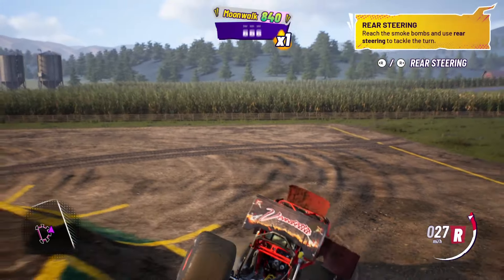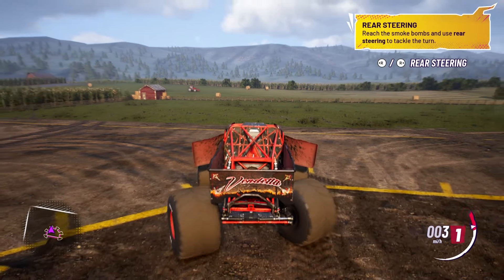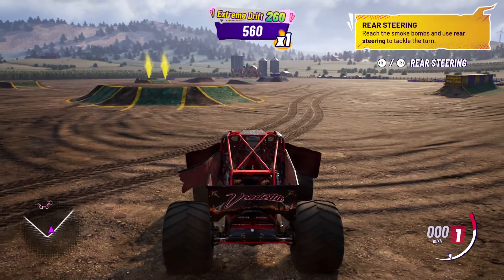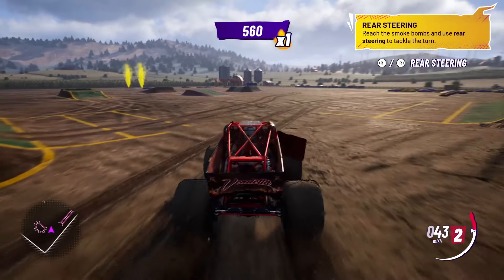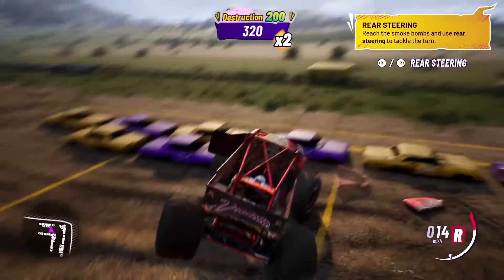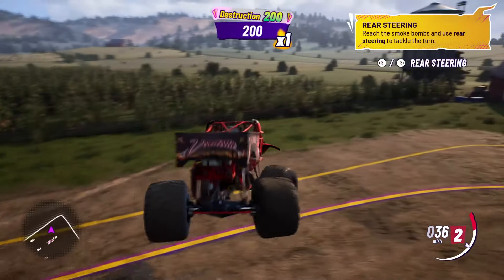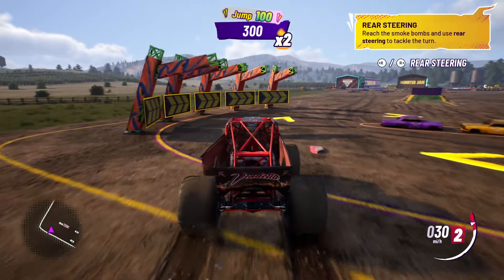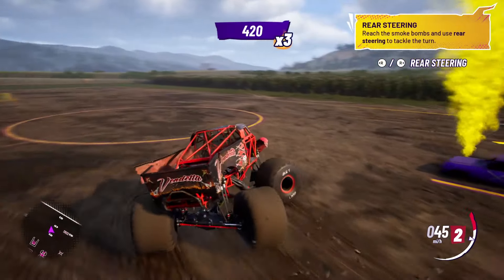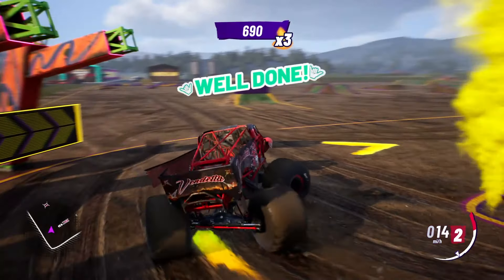Make your way over to the smoke bombs to learn one last thing about these four-wheeled monsters. Monster Jam trucks are equipped with rear steering, enabling them to make very sharp turns. Use it to tackle the trail left by the smoke bombs. So there's both front-wheel and rear-wheel steering, and I can really change things up. We need to go through this little course so we can sharp turn. I love seeing the destruction on the truck too. We went through that smoke, now going through this one. Well done, we did it!